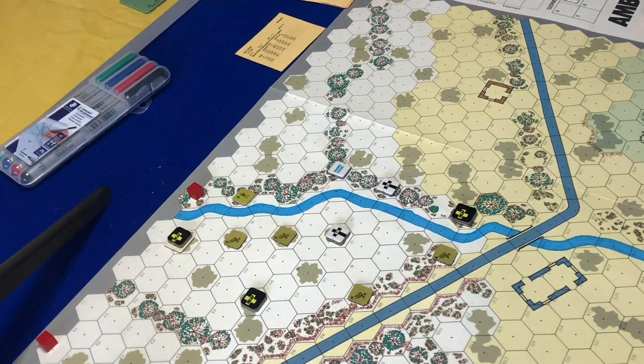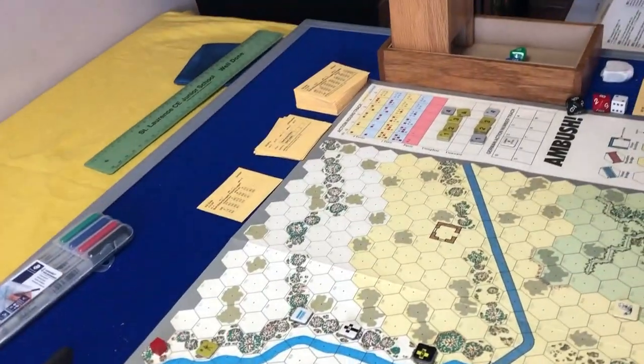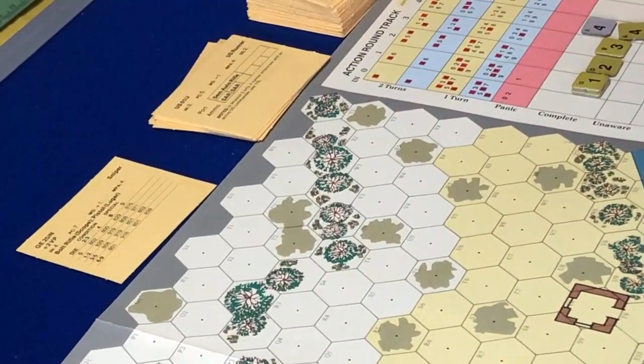Let's push on to the next action round. The first thing is awareness - no need for that - so it's the event phase again. I roll a seven for the random event check. The result is S9, which we've already had - sighting nine - so that's another ignored event. Then we roll for initiative.